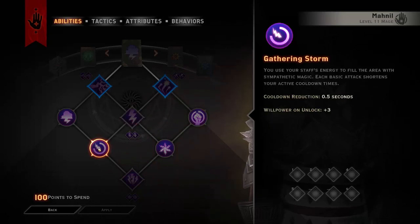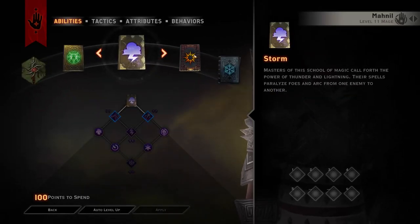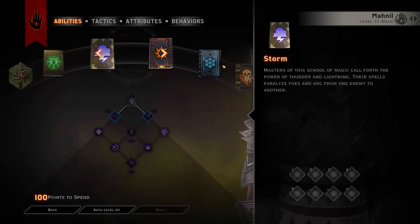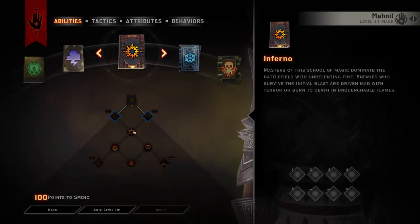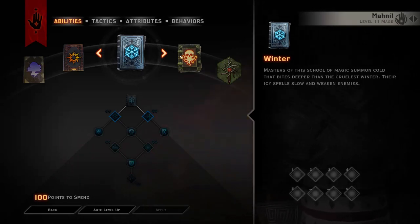Gathering Storm is very nice because your basic attacks shorten your active cooldowns. If you really want Lightning Bolt for whatever reason, go into Gathering Storm at low level because it's very nice. But that is basically my general tips — take Barrier, go all into Inferno or all into Winter or go a mix, but make sure you take Energy Barrage and Flashpoint because they are so useful at early levels. I hope this helps, and I hope you guys enjoyed this video. Please leave a like, comment below on what you think, hit that subscribe button, and I'll see you next time.